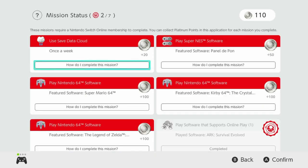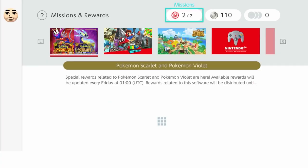Just make sure you have enough platinum coins — you can check the currency right at the top. You also get missions that you have to do. For example, use Save Data Cloud once a week, and this is how you can get more platinum coins. You can do these different things — like play Nintendo 64 software and get 100 coins. It's quite easy to get the coins, so it's not impossible. You just need an online Nintendo Switch membership.